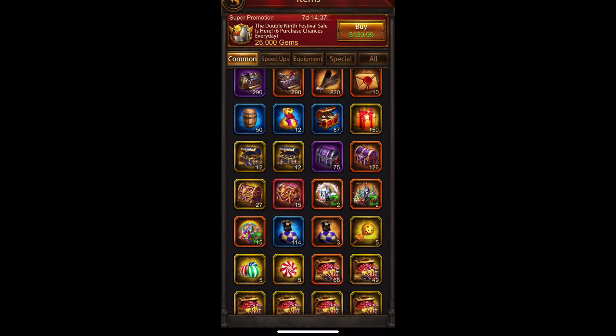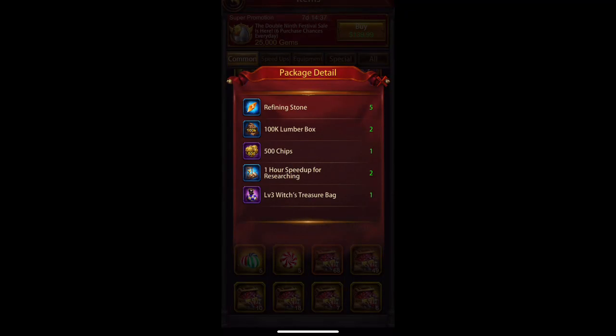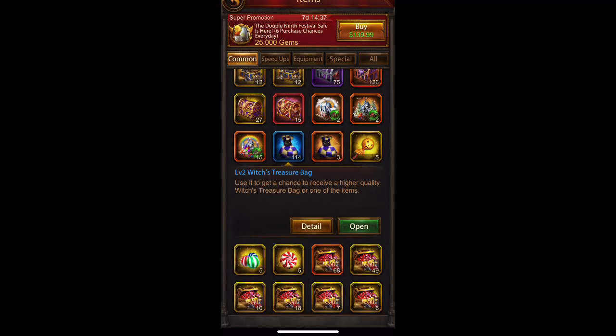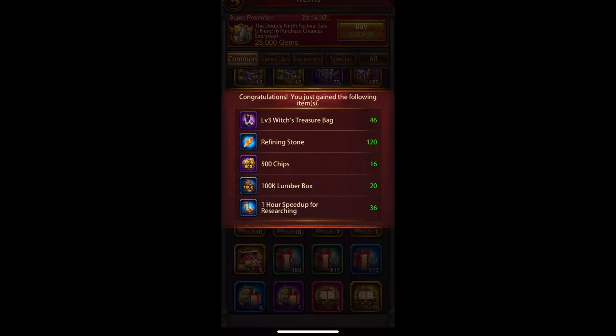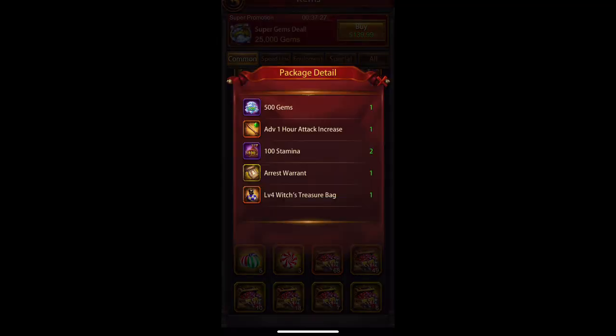The witch bags are another great source. Level three witch bags are one of the best ways for both stamina and gems — there's 500 gems in each level three bag. I have 46 of them right now.